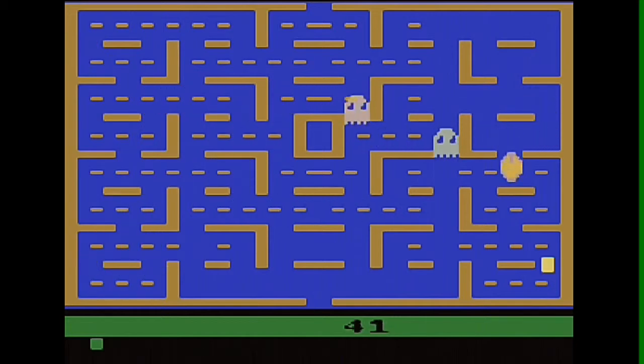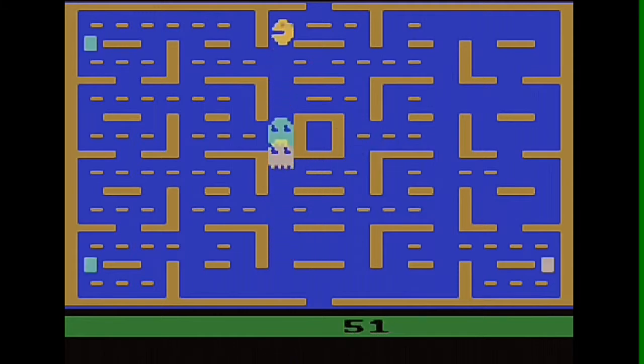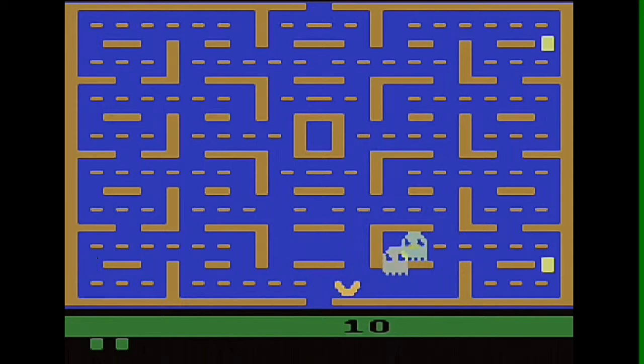Now let's look at its gameplay. Pac-Man is a variation of the original arcade game, which Namco released in 1980, and features similar but not identical gameplay. The player uses a joystick to control Pac-Man, navigating him through a maze of consumable dashes called video wafers, opposed by a quartet of multi-colored ghosts. The goal of the game is to consume all the wafers in each level in order to proceed to the next one in search of the highest possible score.